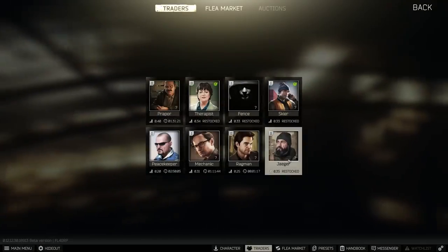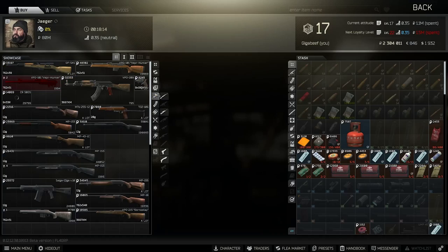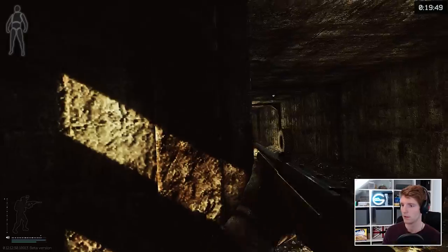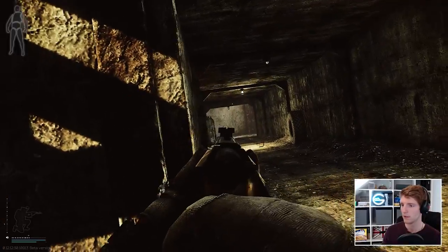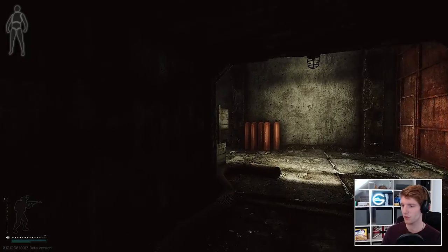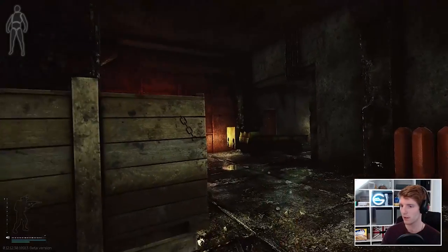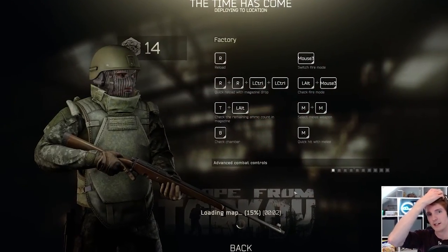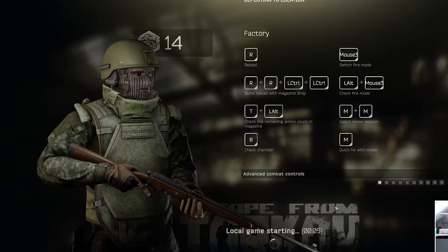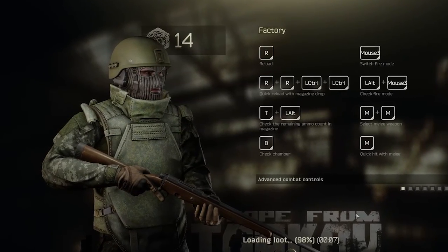As for the weapon itself, all you have to do is buy a VPO. I use it with the inbuilt iron sights because I really like the clear picture you get with them. You can take the rail off too, which slightly improves your vision around the front ring. Gear-wise I tend to use a cheapo class 4 and a Ratnik helmet to give myself a little more survivability if I miss a shot or two — though it depends on what you have available.